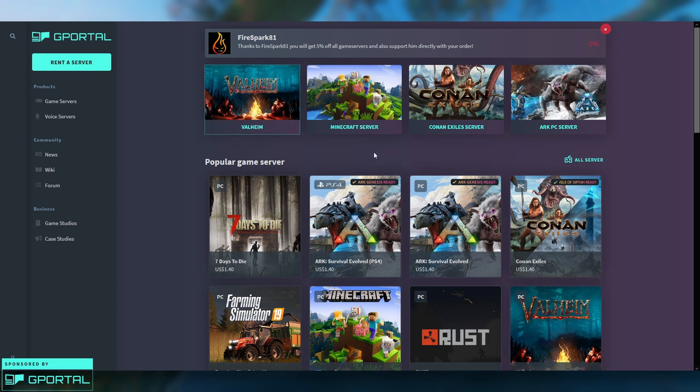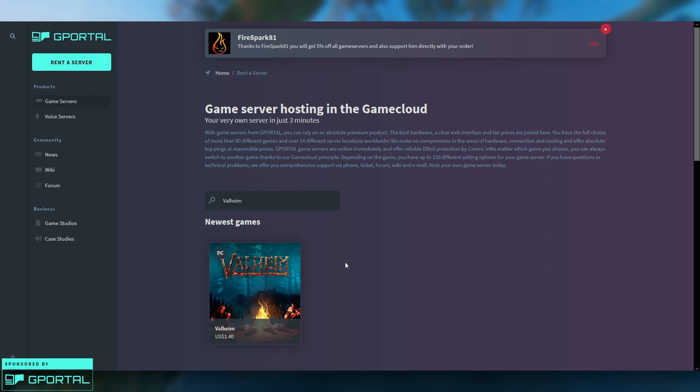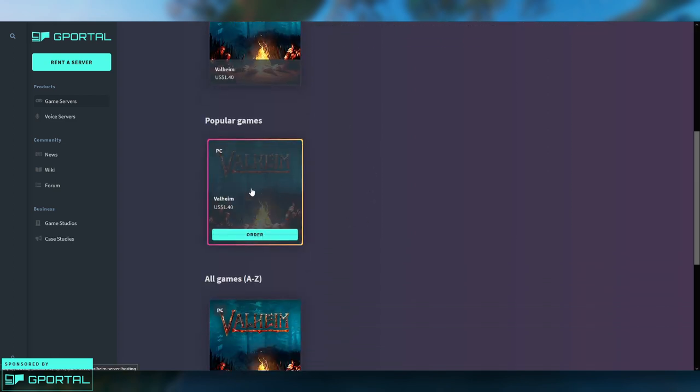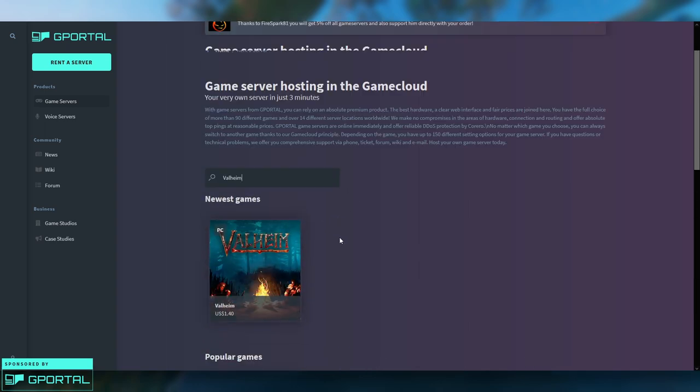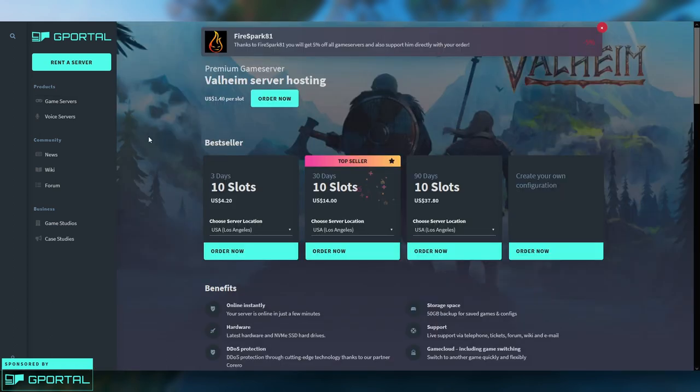If for some reason you can't find Valheim right when you go to G Portal, you can click the search bar and just type it in and it'll show up right at the top. You can just pick it from there. Once you've found it, you just want to click on Order.